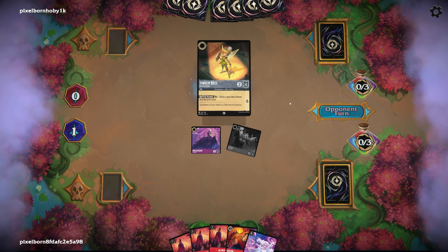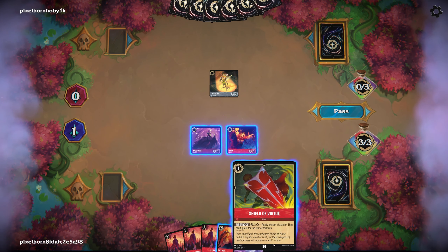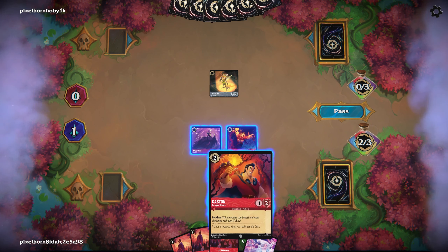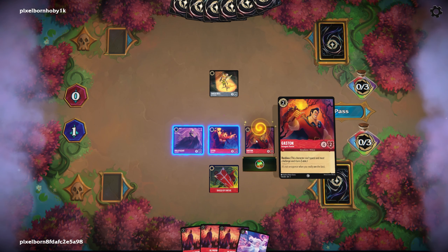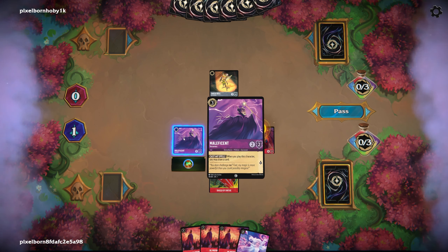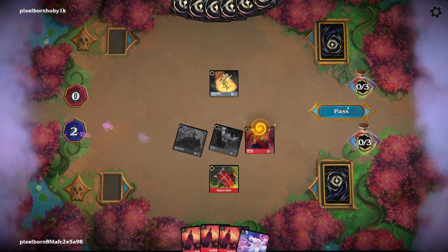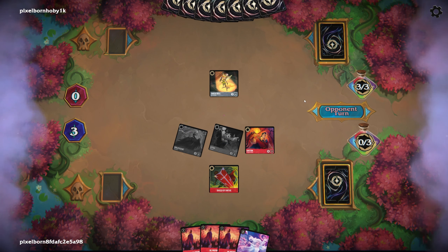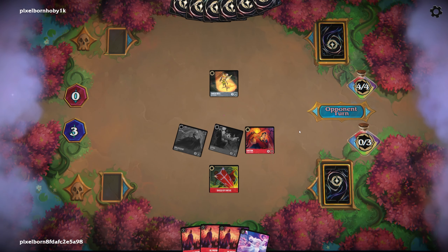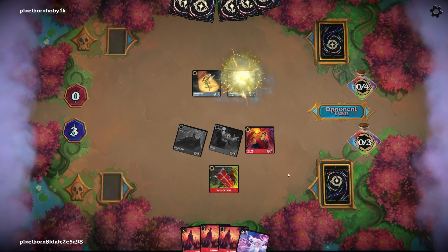They do have Tinkerbell. We got a Shield of Virtue also — we have kind of the perfect curve here. We can Shield into Gaston, gives us a little bit better board presence. Do we want to quest though? Their Tinkerbell could take out one of ours, but then it leaves them open, so I think we do. The only thing that might be bad is if they have the updated version of Tinkerbell, which I think is a shift for 4, and then it gets to attack and kill somebody. Yep, there it is.